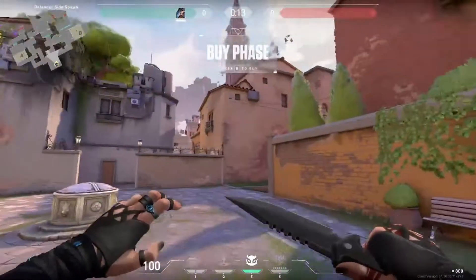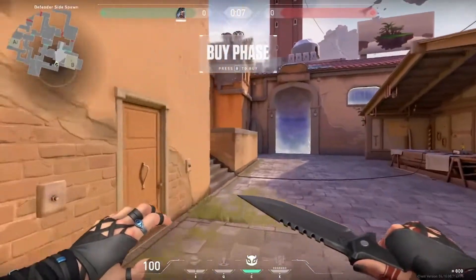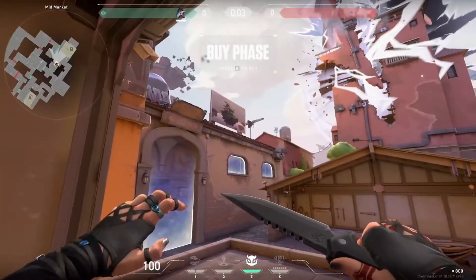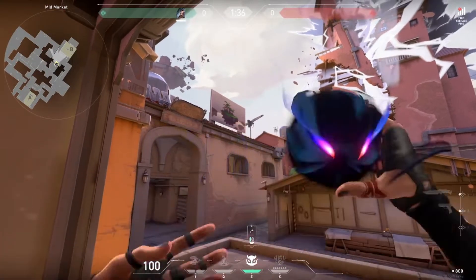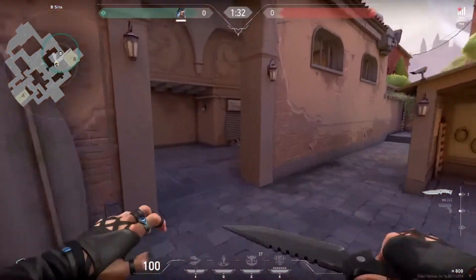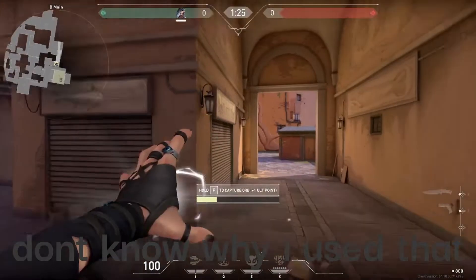There are two lineups I want to show on this map. The first one: you go to the right, then you go up here, you stand in the doorway, aim at this white bar, and once the game starts you're going to want to wait a sec, then you throw it right at that white bar. It'll go straight in and land right here, and it will look and see if there's anybody right here off of spawn.